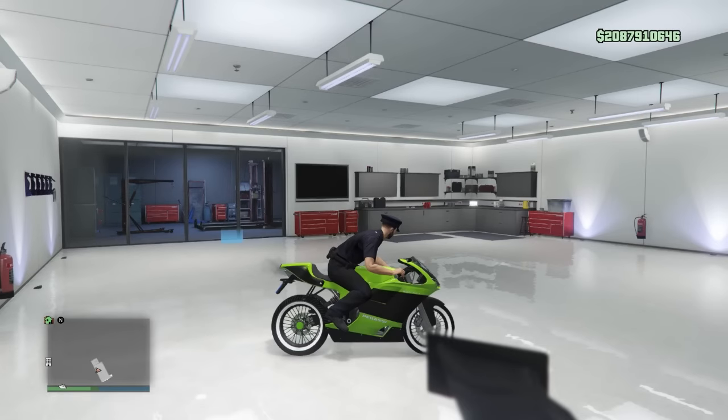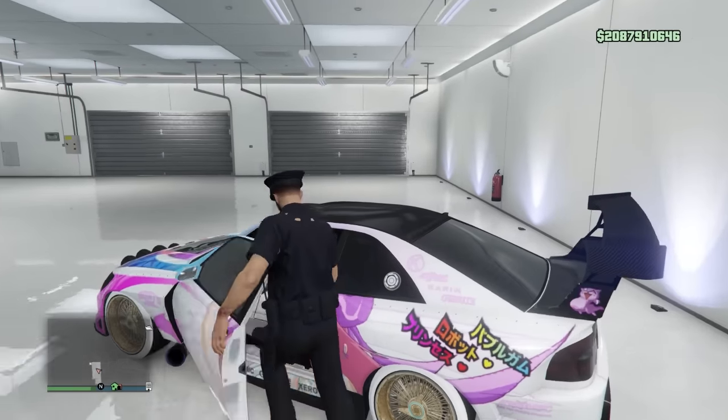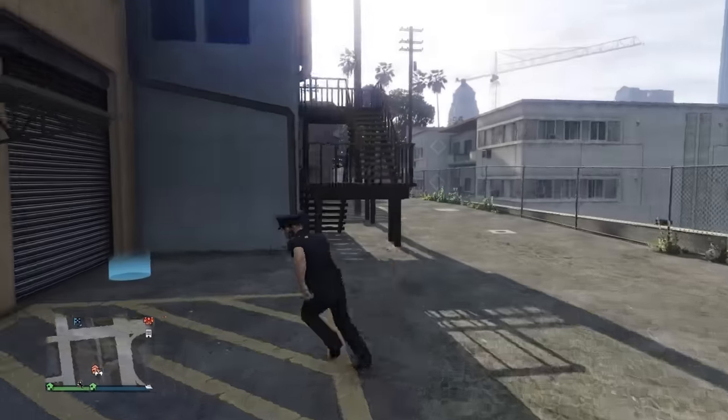I'll explain the process one more time when we get back over to the clubhouse. This glitch is 100% solo — you can make a bank with this, it's unbelievable. I'm not sure if there's a different way to store the duplicates, like if you can drive them into a garage, take the original out, and store up like a 50-car garage full of Sultans or whatever you're duping.